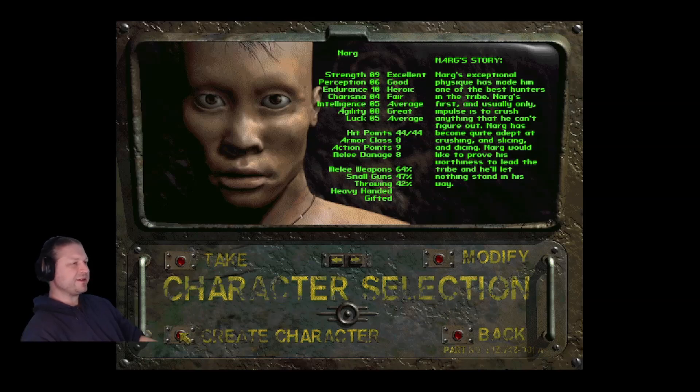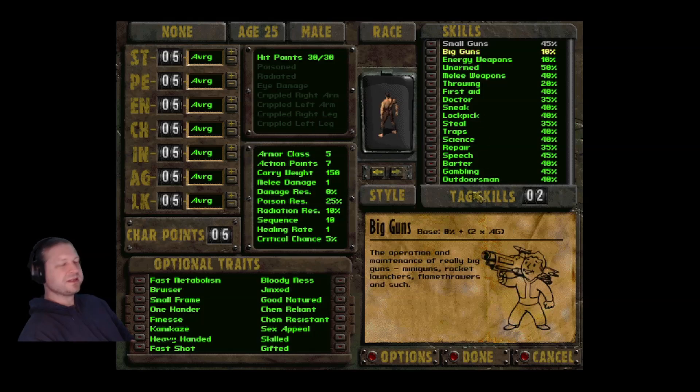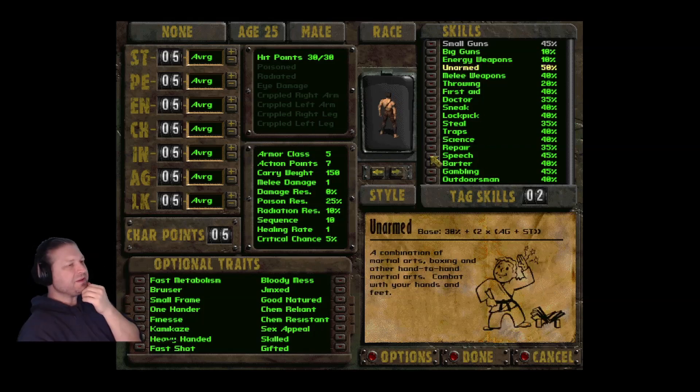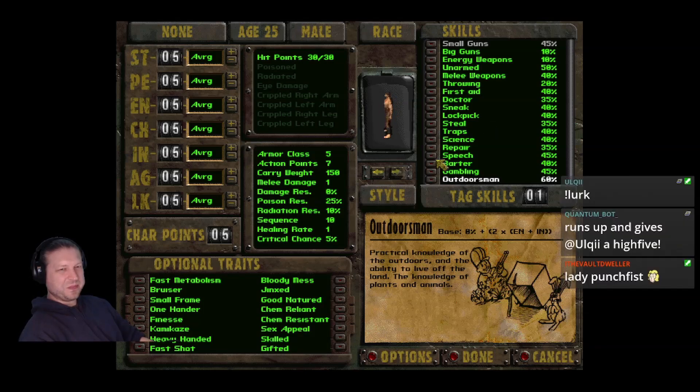Let's create our new character. Based on what we've played so far, we can definitely tag Small Guns, and later we'll tag Big Guns. Should we do Unarmed? There are also speech checks to consider. But without Outdoorsman, those random encounters are absolutely terrible — you need Outdoorsman just to have the option of skipping them.